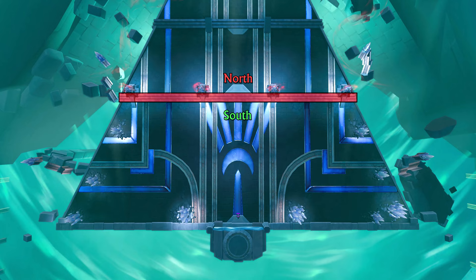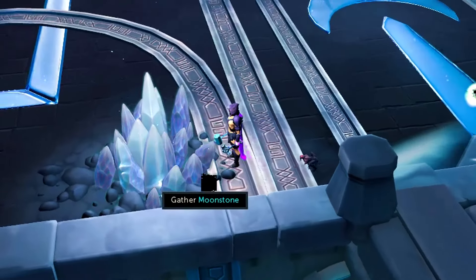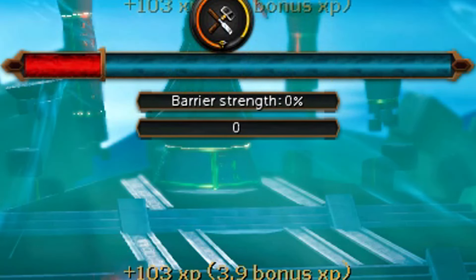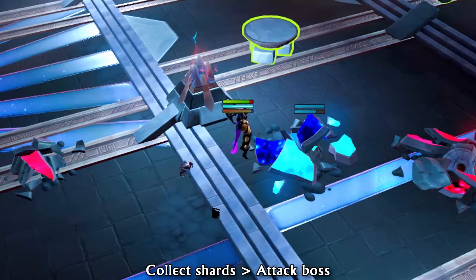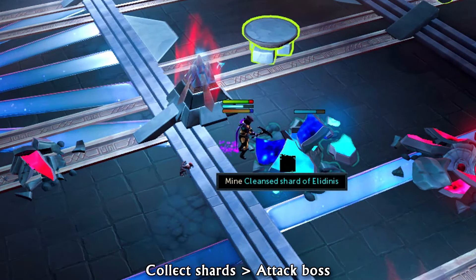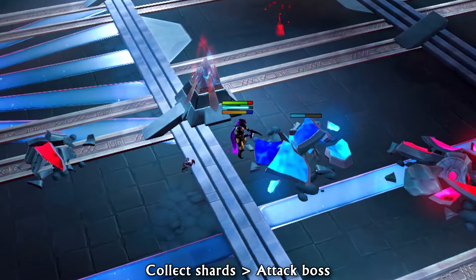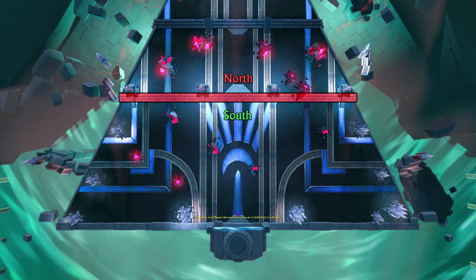The Southern Section is significantly safer than the Northern part if you repair the conduits to increase the barrier strength. This requires Moonstone Fragments collected to the South, which you should collect before the piles come out — indicated by the bar turning red. You deal damage to the boss by transmuting and then mining these piles for shards, and you collect shards significantly faster from piles north of the barrier.